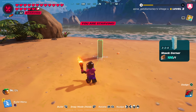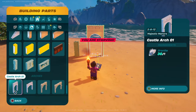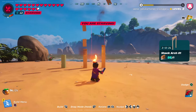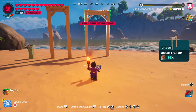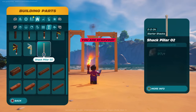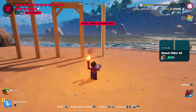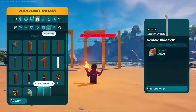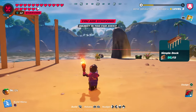When it comes to the building pieces unlocked at rank three, we got a Shack Corner, a Shack Arch 01, a Shack Arch 02, and a Shack Pillar 02. These arches and pillars are supposed to be used to hold your docks up above water, so you may want to build these below your docks.